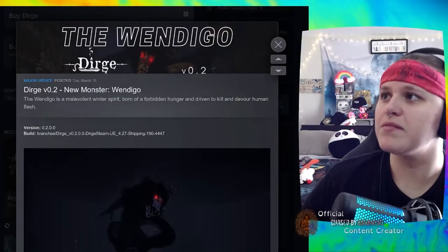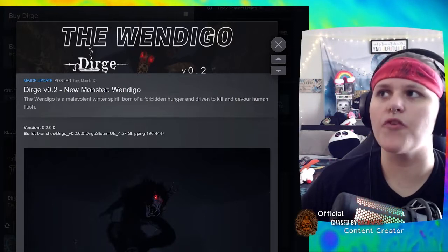What it do y'all, Paisley Panda here. Today I have a cute arty — we're going to go over the newest monster released in Dirge: the Wendigo. The Wendigo is a malevolent winter spirit born of a forbidden hunger.